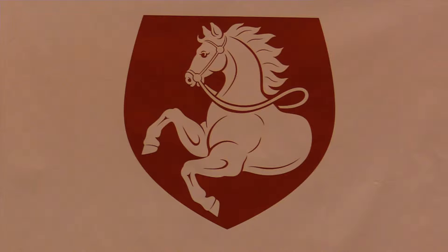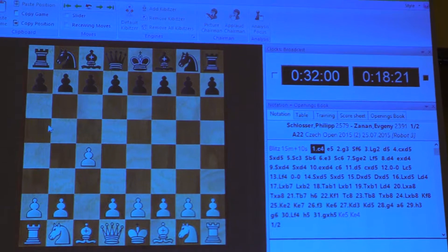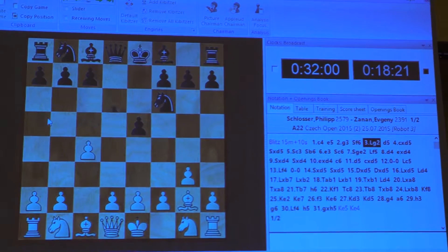From the top players, it's Filić Schwarzer from Germany who made a draw with Yevgeny Zanand. So we will have a look at this opening.